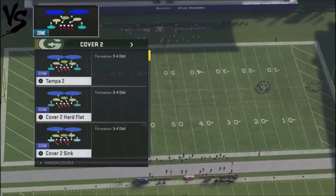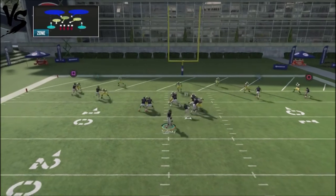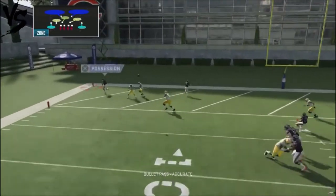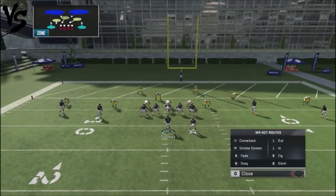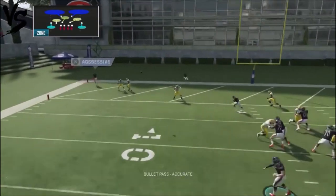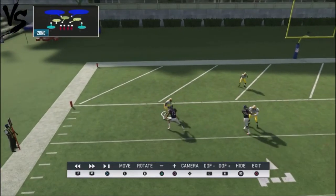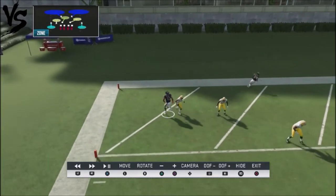Now what about cover two? The funny thing is with cover two, sometimes that route gets open too with the defensive back, so you can actually get that ball in there. But you're also going to get those backside sidelines if the defender plays down — it's kind of like a high-low with cover two where you can get these opportunities. He'll give you that back corner so you can get that animation and a nice little completion for a touchdown.